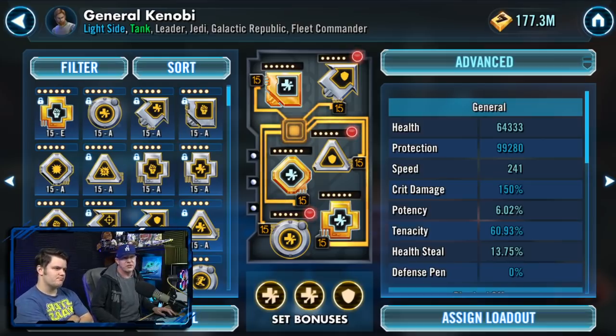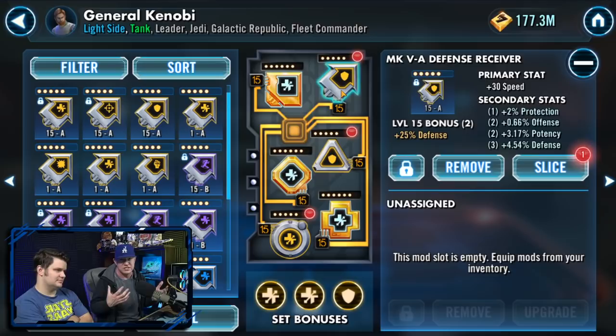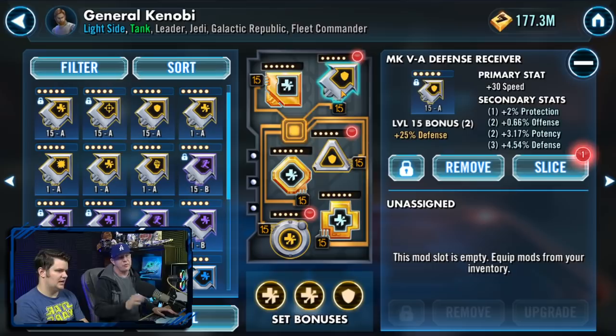First things first: you need hundreds of speed arrows. If you have any four-dot primary speed un-upgraded mods on your account, take them to level 30. As a general rule of thumb, only put speed arrows on every character — you're going to need 150 of these or more. Most characters are going to use a speed arrow.